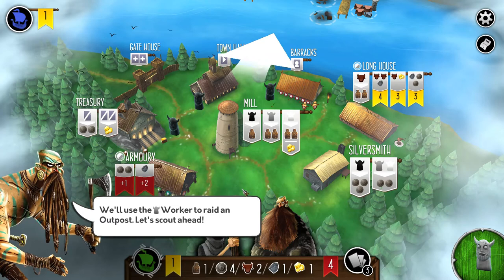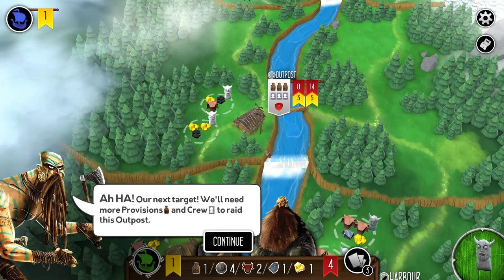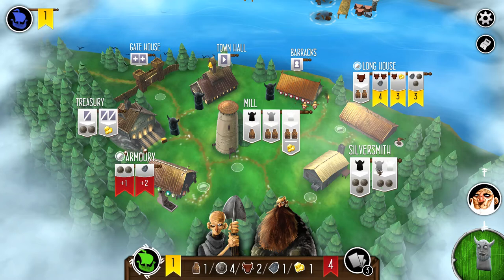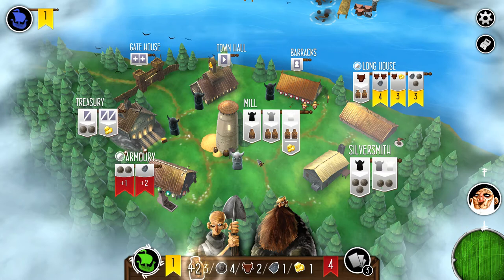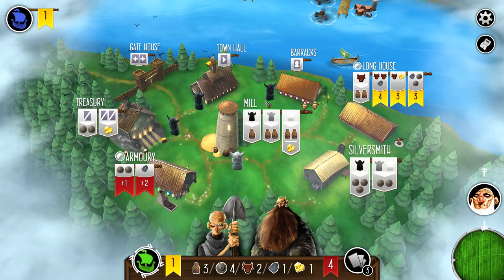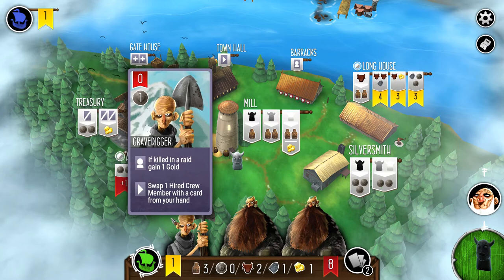Looking at the outpost, we need three provisions, three crew members, and will roll a die for additional strength. We're going to take some provisions, then hire one of the guys from my hand. We're up to eight strength already, which is great. With three crew members and three provisions, we can actually raid that outpost right away.